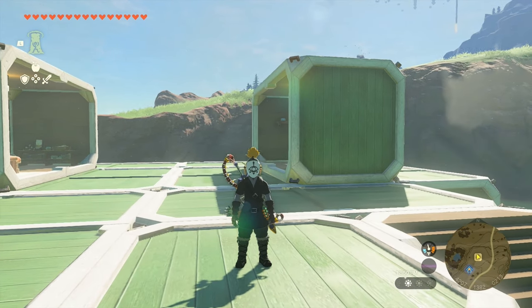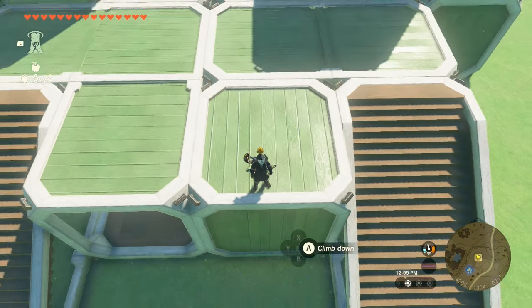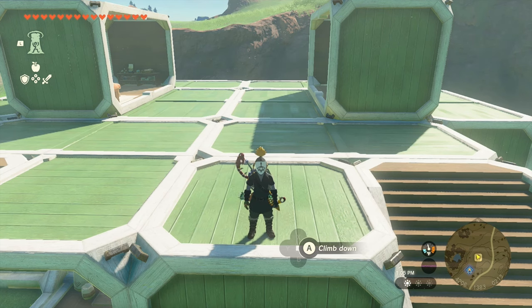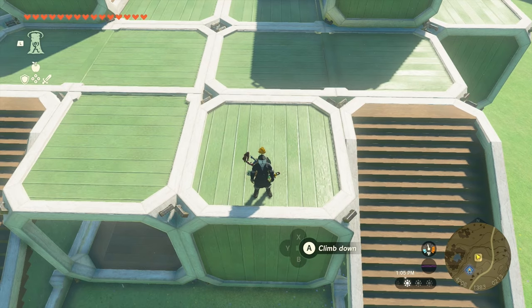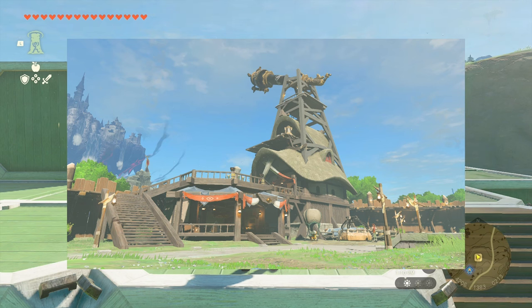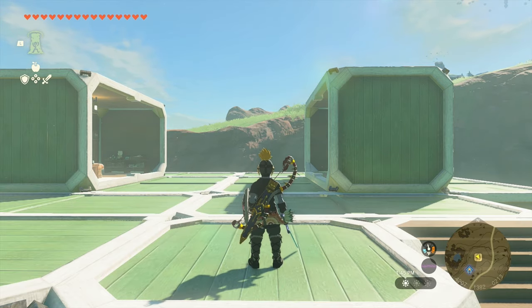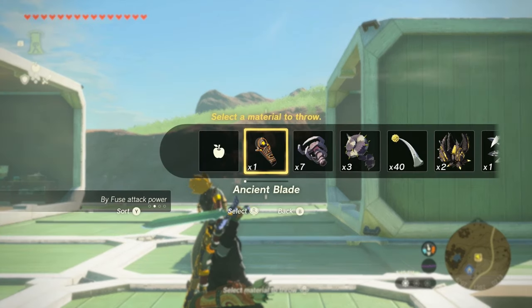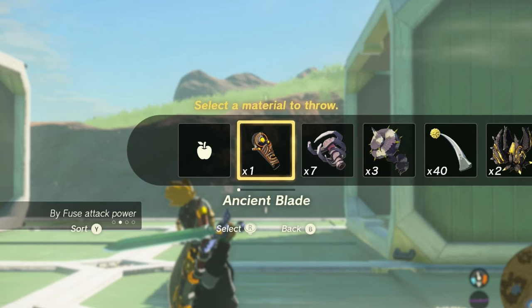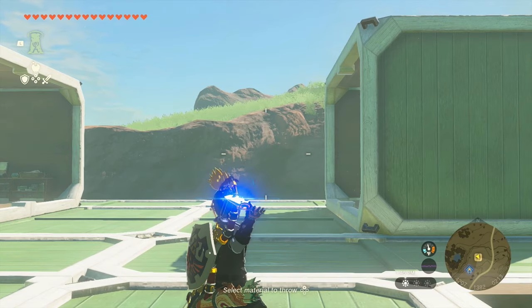First things first, you're going to want to find a nice simple ledge. In my case, I'm using the ledge of my house, but any other pretty medium height ledge like this should work just fine. I find that the ledges around Lookout Landing work quite well for this too. So once you're near your ledge, you're going to want to press R like you're about to throw something, then hold out an item. Make sure you only have one of that item — this is very important. In this case, I'm going to use ancient blades. So we have our one ancient blade here; we're going to hold this out.